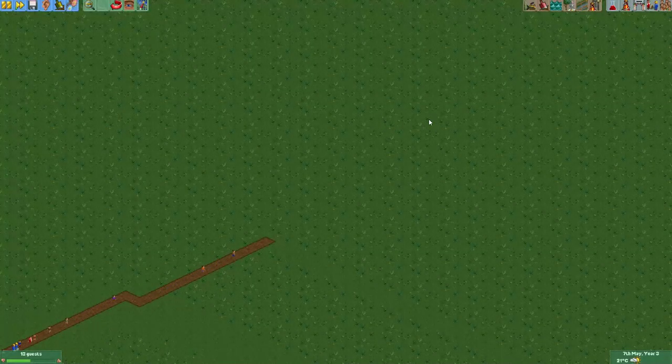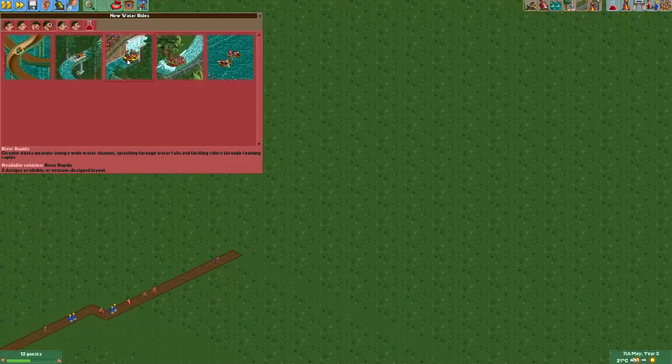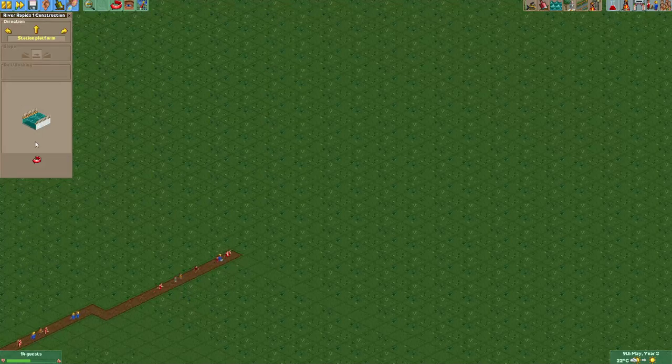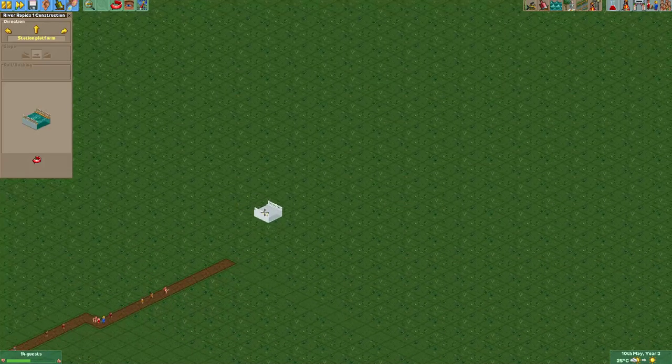Hey everyone, welcome to a new episode of Get Good at OpenRCT2 Takoon 2. In this episode I will show you how to make a realistic looking river rapids ride. I don't really like the normal track of the river rapids ride as it's quite limited. It only has really tight curves and I don't really like the look of the track. We'll actually be building one which uses white track, which in my opinion looks a lot better. There's a lot you can do - it's only limited by your imagination. In this example I'll just build a ride with some basic elements like wide curves and a whirlpool element.